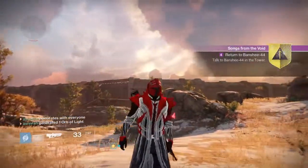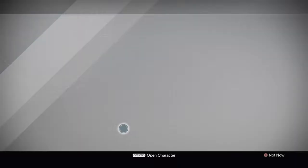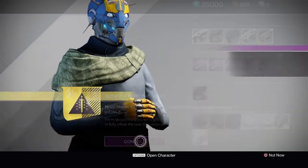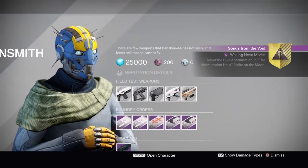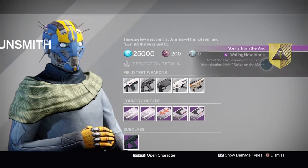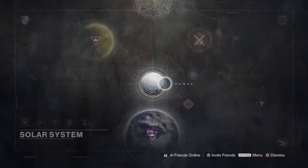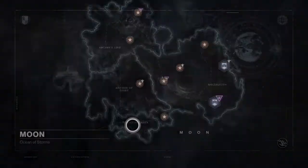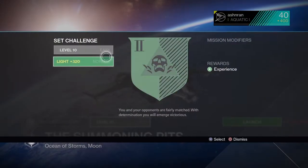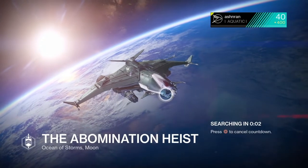Once you do that, it's going to tell you to go talk to Banshee-44 in the tower once again. Then once you go talk to Banshee-44, he is going to tell you to go over and do the Abomination Heist Strike. So you're going to want to go back over to Orbit, pick the Summoning Pits Strike, and you're going to want to put it on the 320 version, which is the Abomination Heist. Just make sure that you have it on the 320 version or else it's not going to count towards you actually completing it.